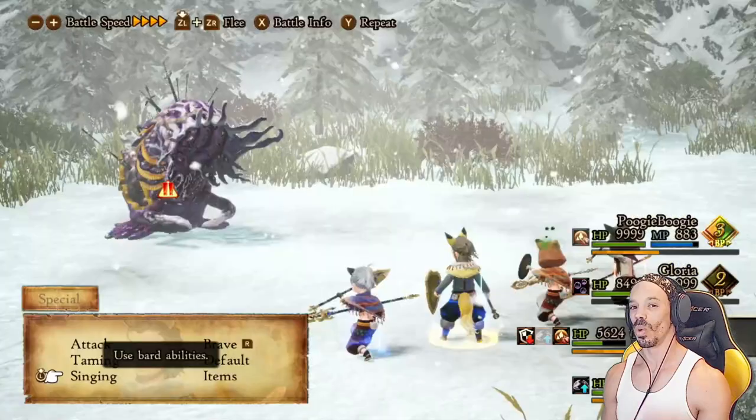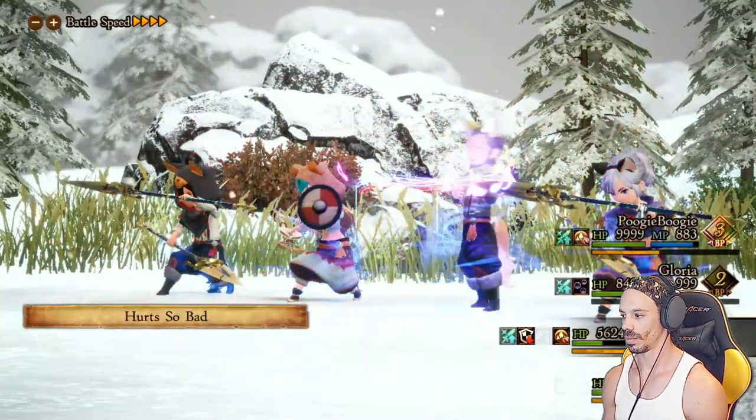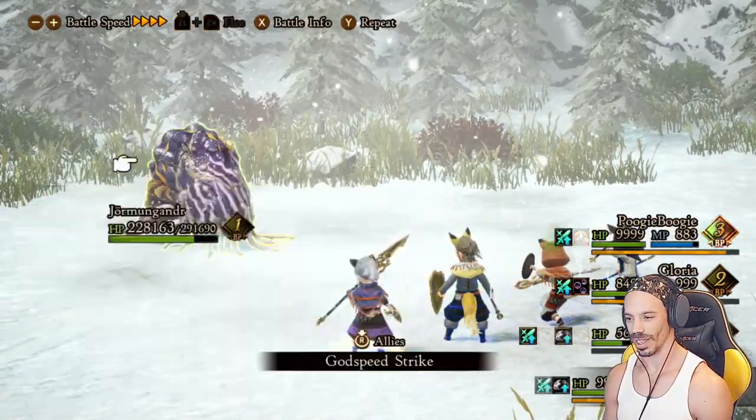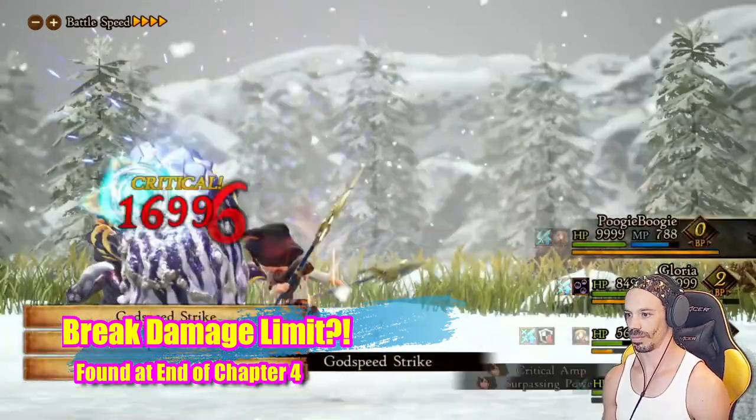Once the enemies are gone, your setup can begin — default to max BP. Heal as needed. Once your bard is at max BP, max brave, Hurt So Bad again. Now your Beast/Thieves are ready — max brave, Godspeed Strike. Prepare for impact.